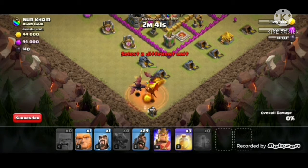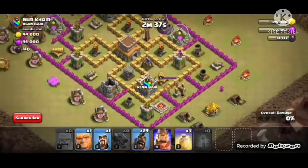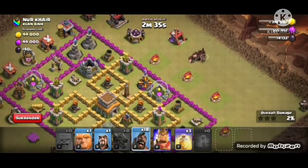Firstly, we need to put a poison spell down. I put it down. Dragons go down pretty fast. Let's just use the hogs.